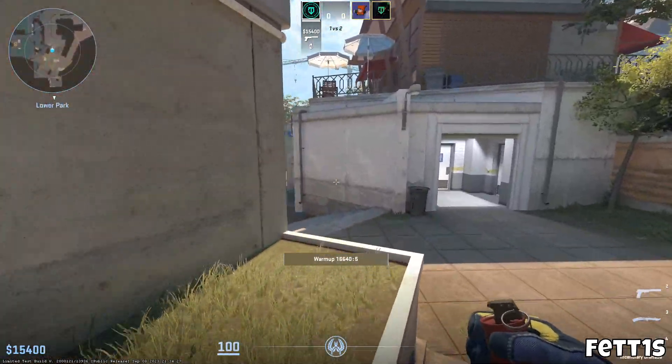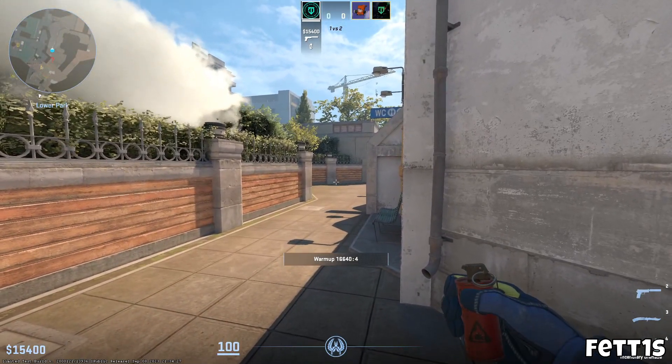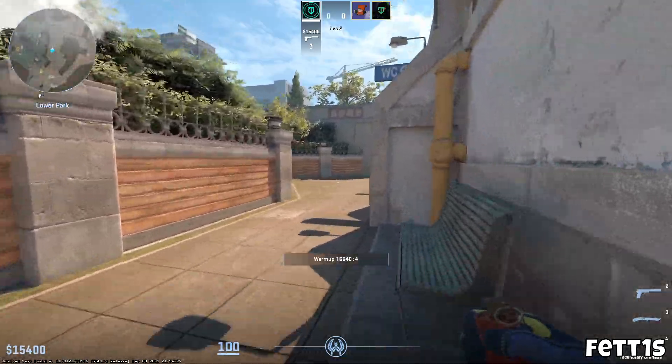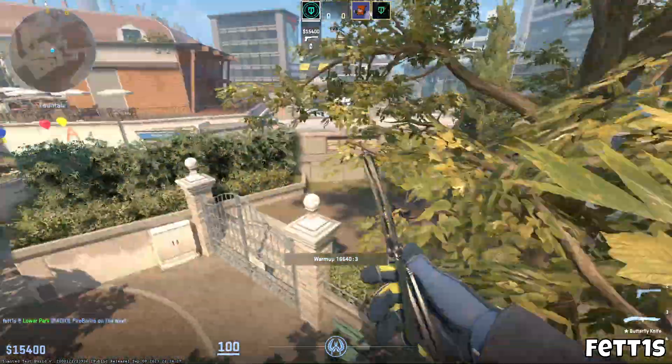When we run out we're gonna jump over here and we're gonna aim down from the brick into the light. Then we're gonna jump up on the bench and run a jump there.